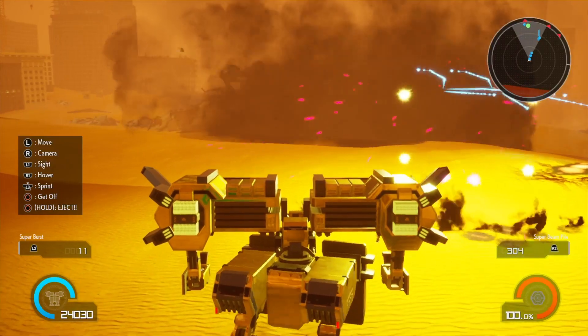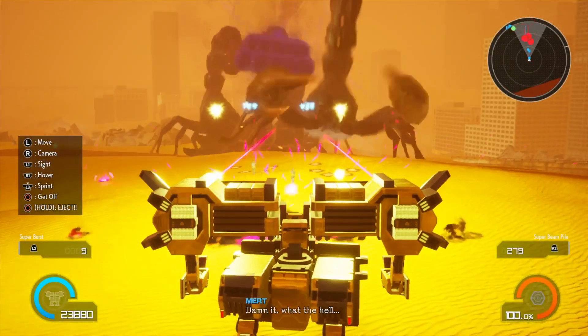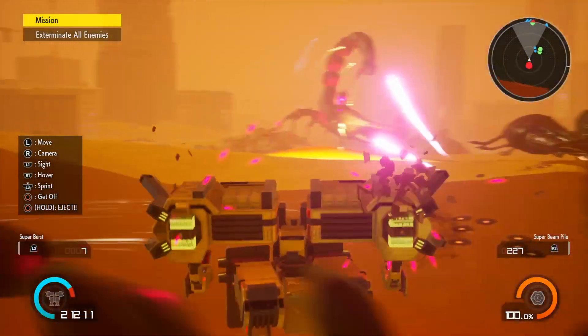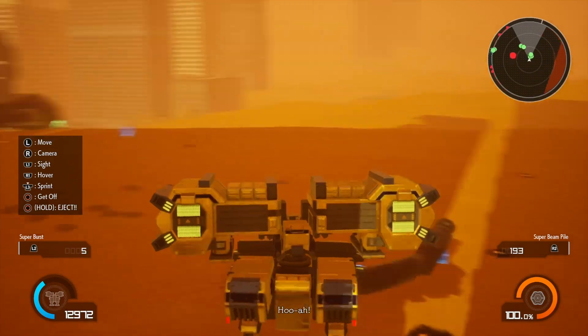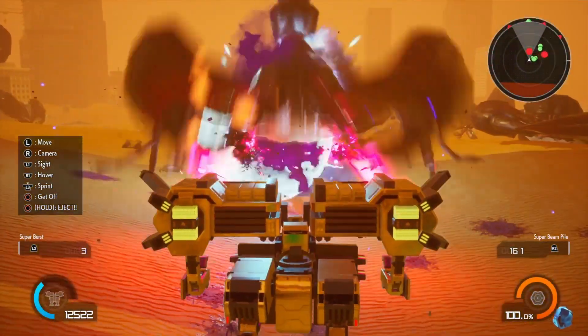If those scorpions get close enough, go ahead and start firing your missiles — your super burst with L2 — and look at that, it just delivers a pounding. It'll target whichever one's closest, so be careful not to fire at close range like I just did there because it hurt me pretty good.